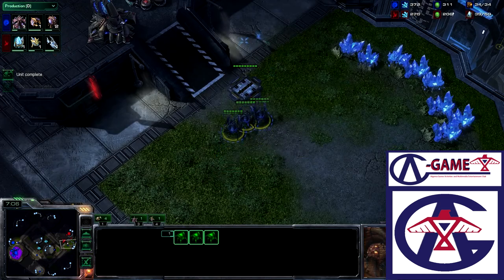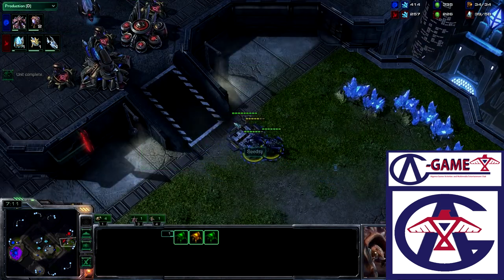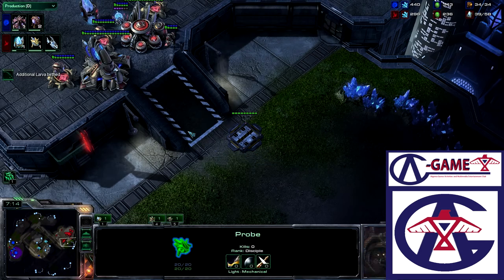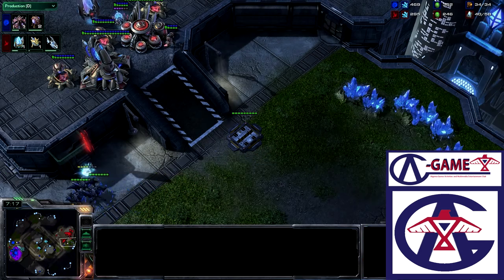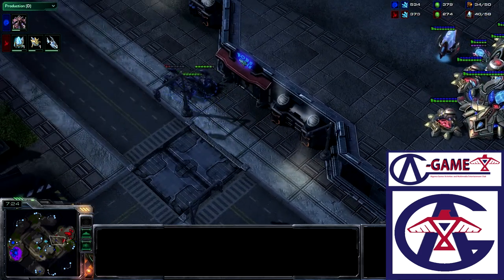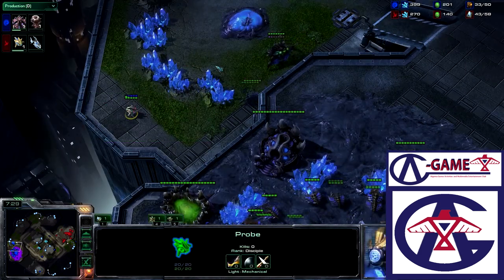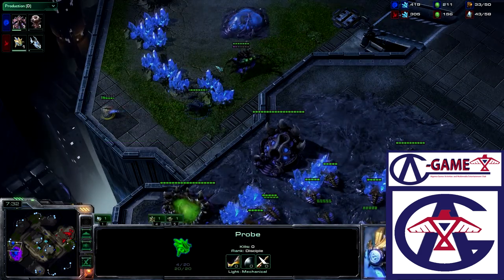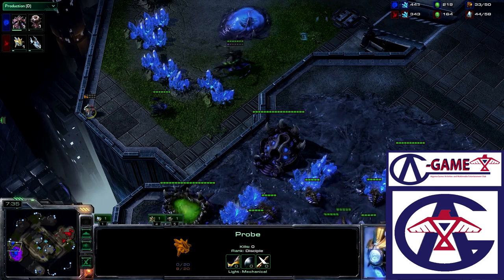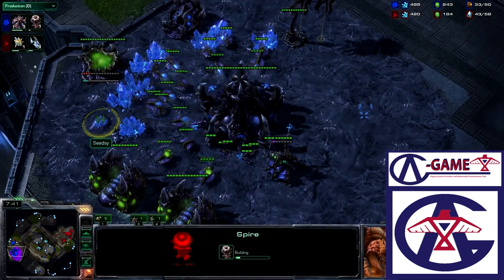Right now he has three Roaches outside of the main. He pushes off the ramp just to get a peek and sees three cannons. How is he going to react to this? He's taking a couple of free shots from that cannon. Meanwhile that probe was actually just canceling a Pylon — he was playing on tossing cannons in the back of the base, maybe with a Cannon Rush. We see the Spire going down.